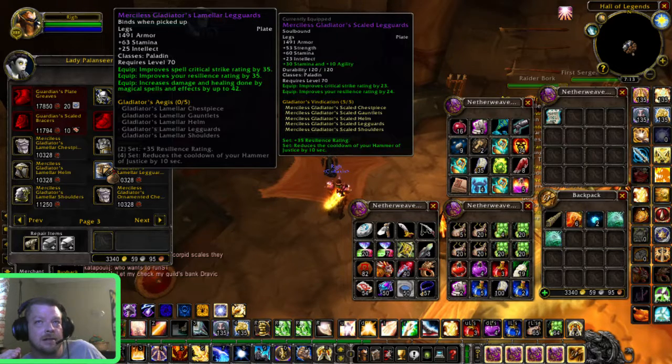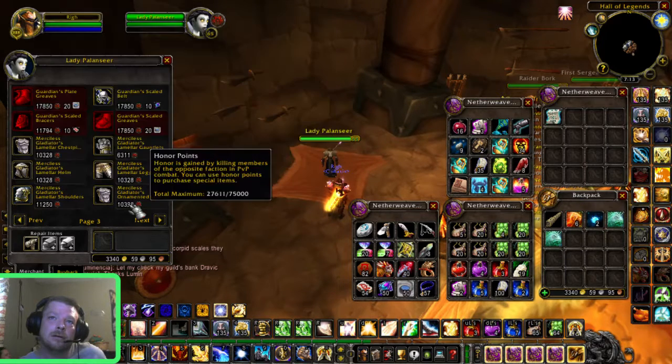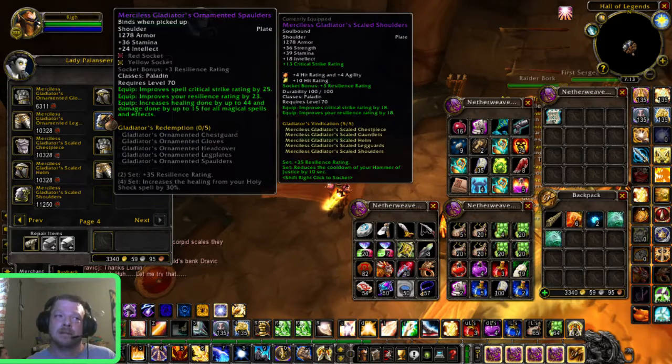If you're buying PvP gear as a Retribution Paladin, look for the word 'Scaled.' If you buy the others like 'Limelar' or 'Ornamental,' those are not for a Retribution Paladin — you're making a mistake if you get those. Go with the Scaled. This stuff doesn't have hit rating, but it's got a whole lot of everything else, and you can gem and enchant for your hit rating.